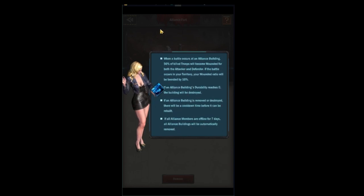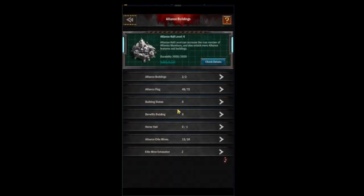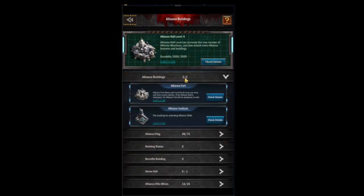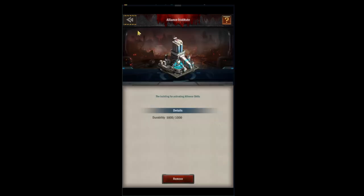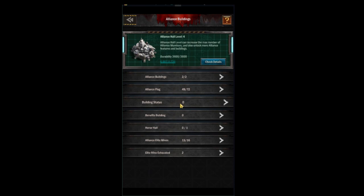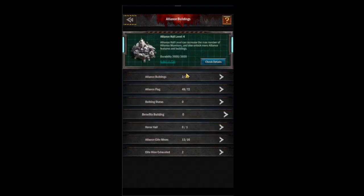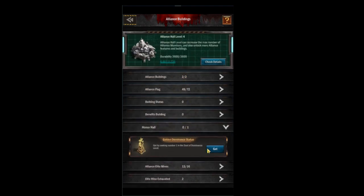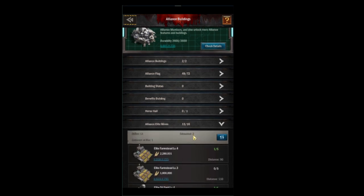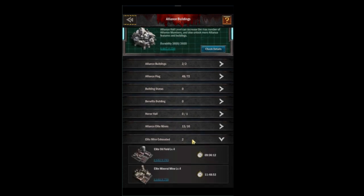Only R4 and above can remove or add buildings, so make sure you add buildings like your alliance fort and alliance institute as soon as you can. If any of your flags or hall has been attacked, you can see that under building status. You can check all your benefit buildings under the benefit building tab. The honor tab was just released — if your alliance wins, you can build a trophy for bonuses. The elite mine tab shows which elite mines are active, and the exhausted tab shows which ones are exhausted.